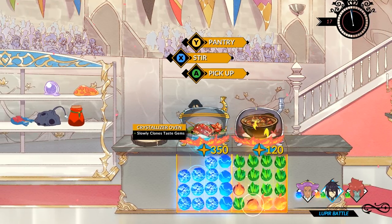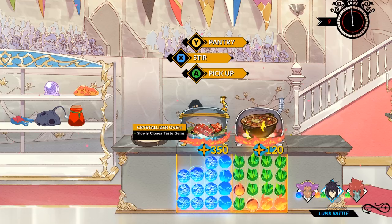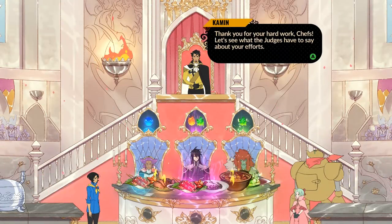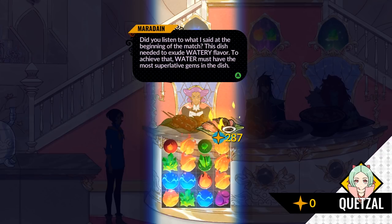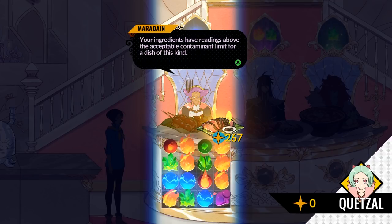Every time one of these hits max level, we'll be good. So let's grab this one as soon as it hits. Uh-oh. Thank you for your hard work, chefs. Let's see what the judges have to say about your efforts. So let's see how hers do. I think she made good dishes compared to me, but she's got poison and stuff, so we're good. This dish needed to exude a watery flavor. To achieve that, water must have been the most superlative gems of the dish. Your ingredients have readings above the acceptable contaminant limit for a dish of this kind.